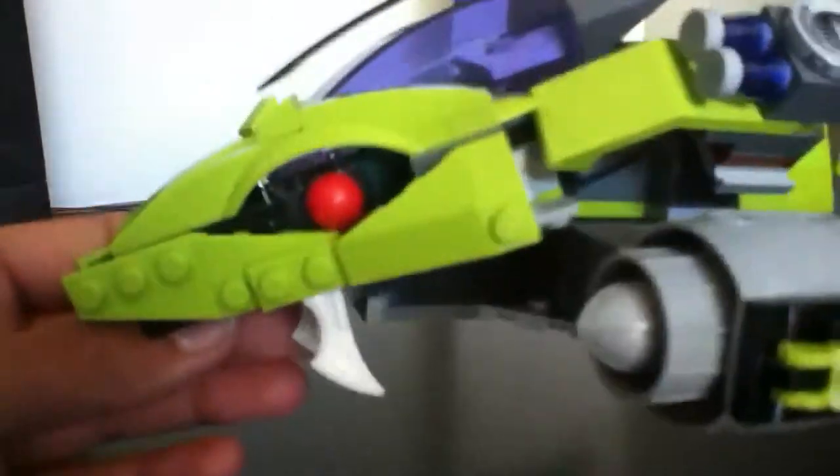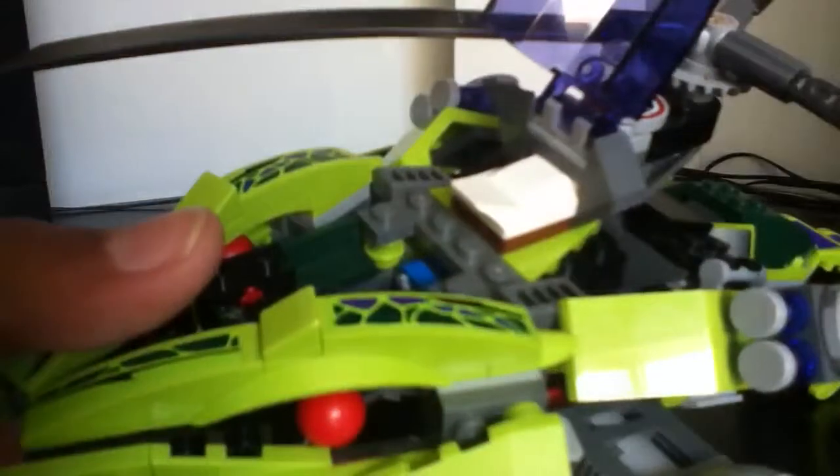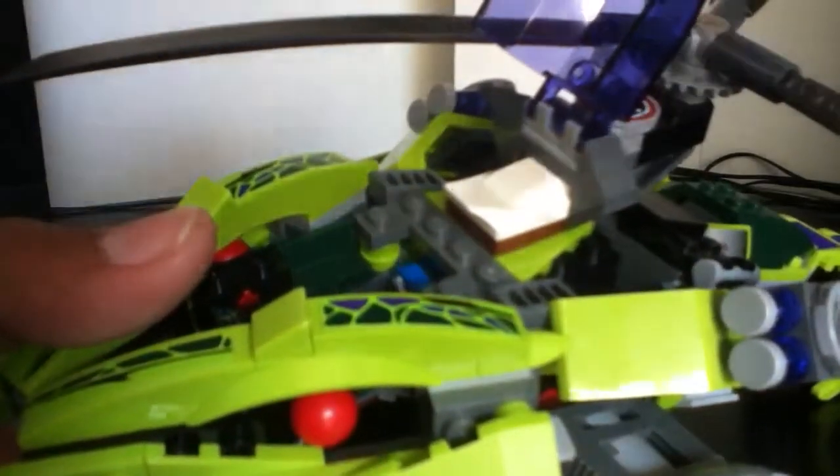Set the figures to the side and go on to the Ratacopter — looks really awesome for my first Ninjago set. It looks really cool. I love the snake head and it looks really creepy. Start off with the fangs — you can move them into different positions. You can make it fly.